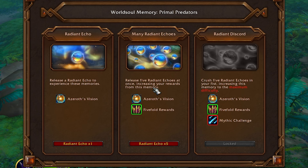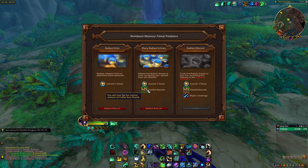When you get to this location you will see there is a world soul memory that you can interact with. You get three options — the last one is currently locked and not available yet. You're always able to do just one radiant echo, but it saves you time by doing five instead. By consuming five you will get five times the reward — five times the normal amount of coffer key shards, which should give you an extra key or two depending on how many you currently have.